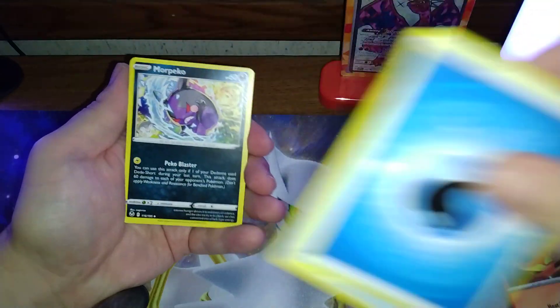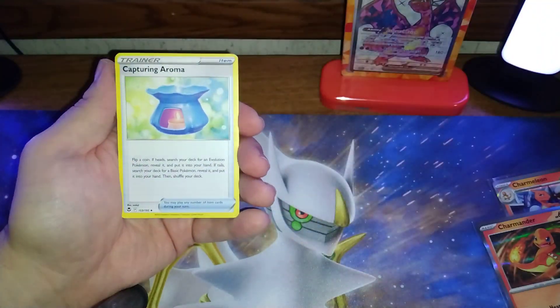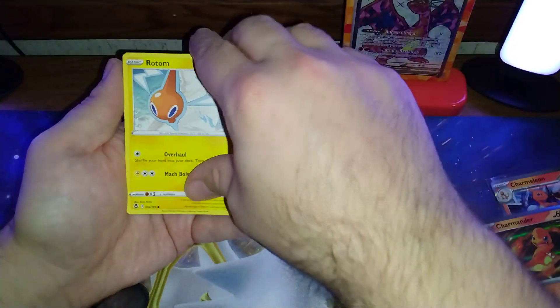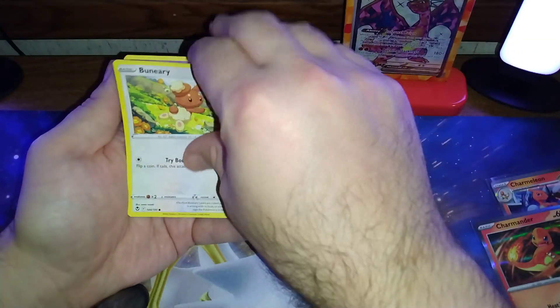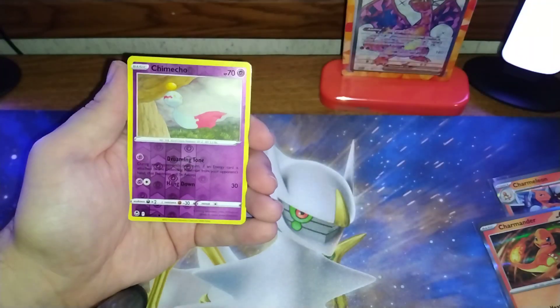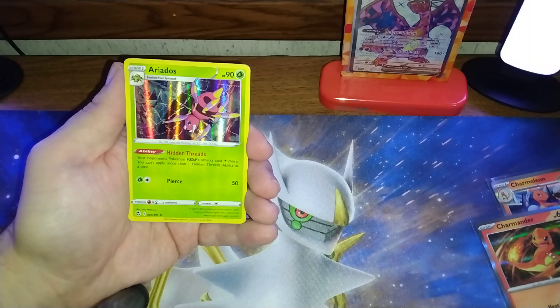Silver Tempest — got a Quadstone, Morepiko, Capturing Aroma, Swablu, Rotom, Binary Star, Dreepy, Sampy, Chime Code reverse, and an Aerodactyl holo.